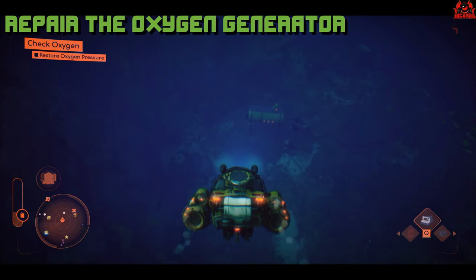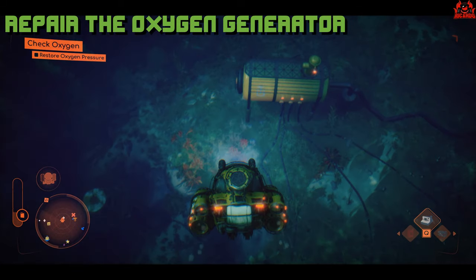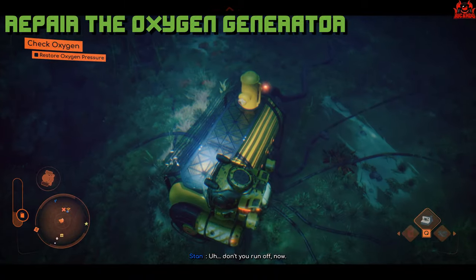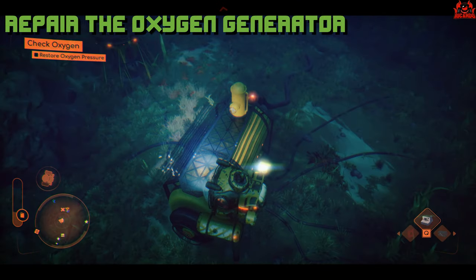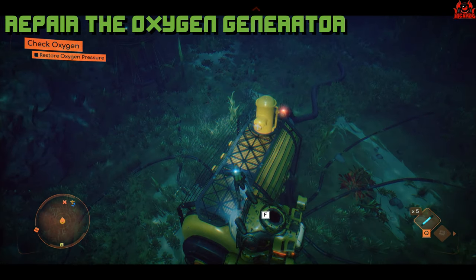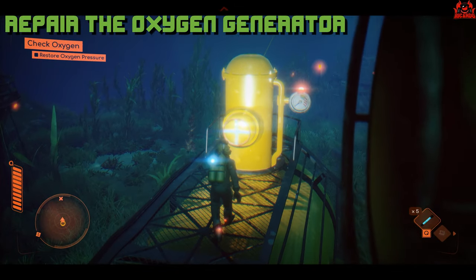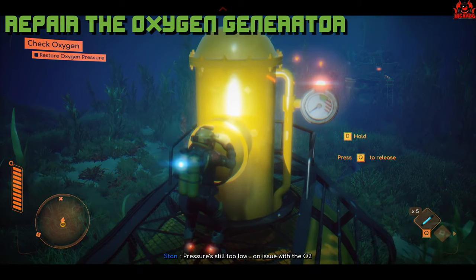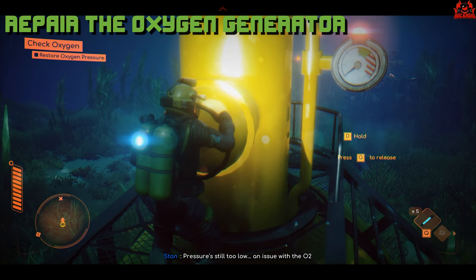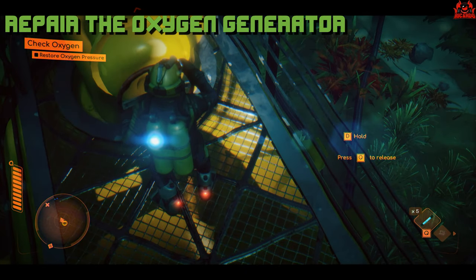Heading towards the oxygen generator, you can see everything is red — things are not looking too good for us. You park up the Moon, which is your little submarine, to the side of that and exit the sub. You can see there's a valve and a measurement gauge right there on top of this main tank. Pressing F gets you down towards the surface. Pressing E gets you to attempt to change the valve, but you can't — it says the pressure is too low. Let's give the cables a quick check over.